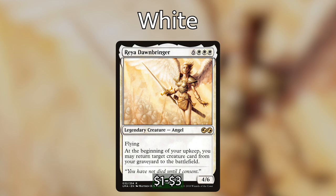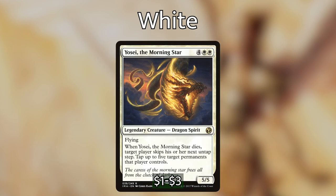Reya Dawnbringer is a nine-mana angel — at the beginning of your upkeep you may return a creature card from your graveyard to the battlefield. Having two Reyas means you can keep recurring your legendary creatures, and even if you lose one, the other brings it back. Yosei, the Morning Star: when he dies, target player skips their next untap step and you tap up to five target permanents. Creatures with ETB or dies triggers are the ones we can abuse most — two or more Yoseis across the battlefield is very bleak for your opponents.